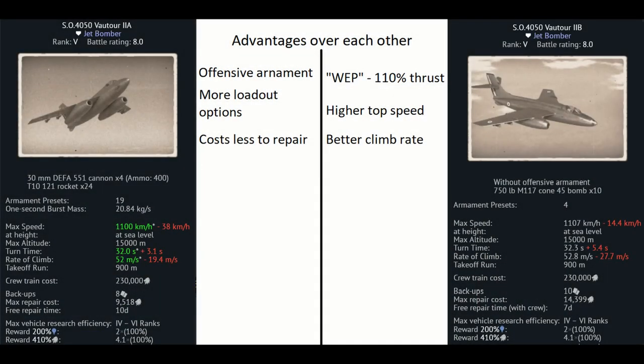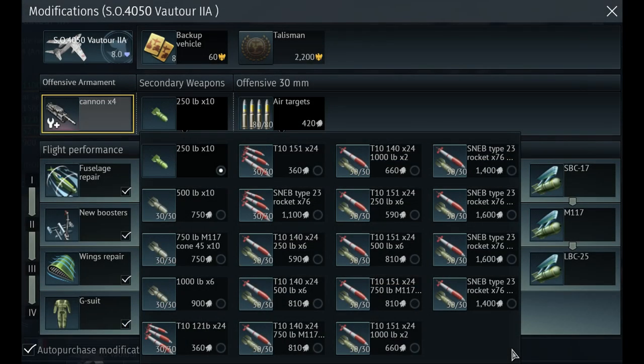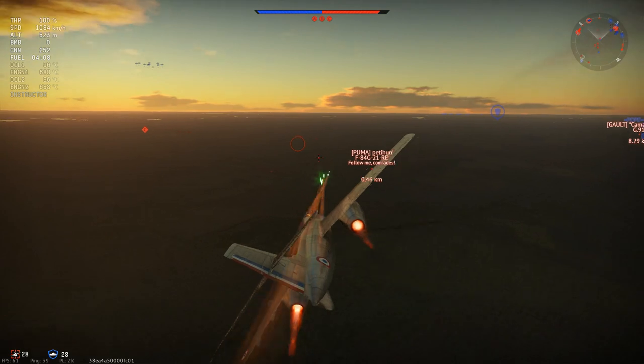The difference between the 2A and 2B is that the 2B has 110% thrust, so that means it's a bit faster, and because of the elevator it turns even a bit better. But it doesn't have all kinds of ordnance like the 2A. The 2A can take a wide variety of rockets, which makes it a bit better as a ground pounder — but who would ground pound with it anyway?